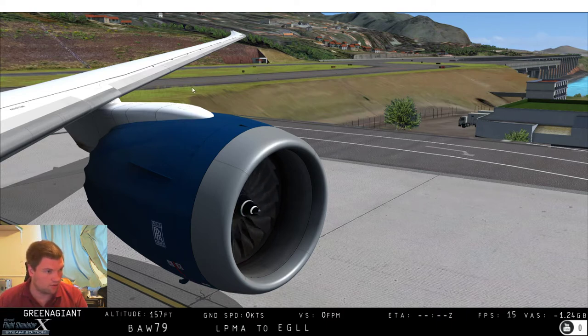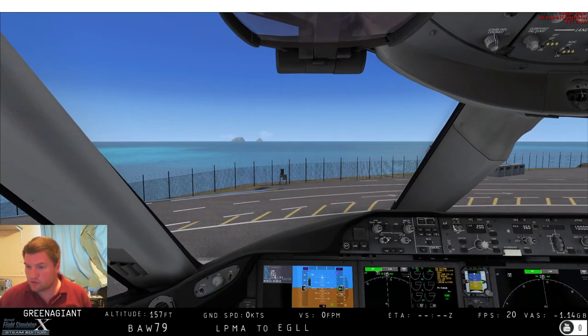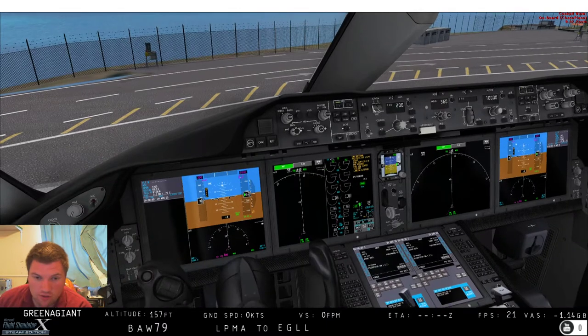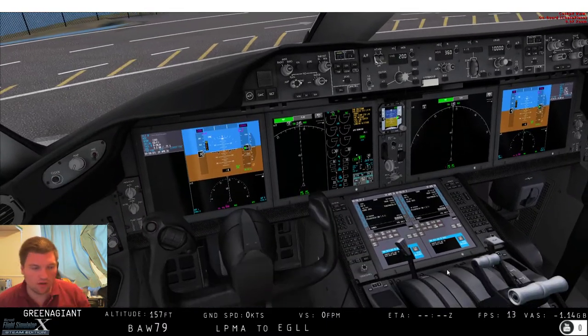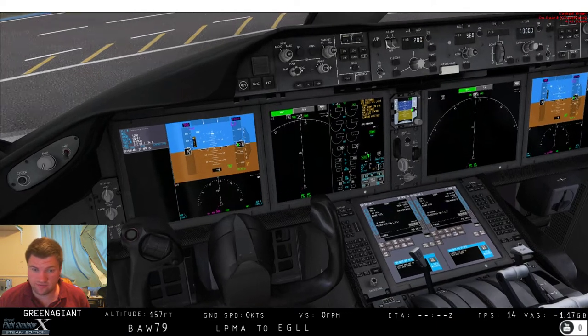Okay, there we go — you've got all your data at the bottom for those people who like that. I've used PFPX again and done a random load. So we've actually got quite a bit of cargo — just shy of 13 tonnes of cargo, 179 passengers. Our block fuel is 17.7 tonnes.